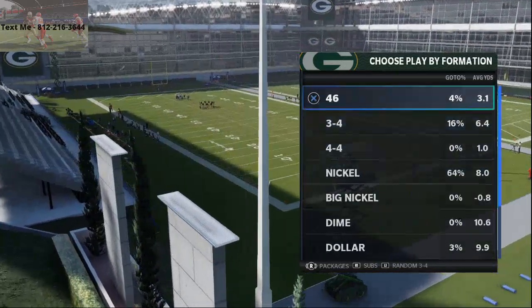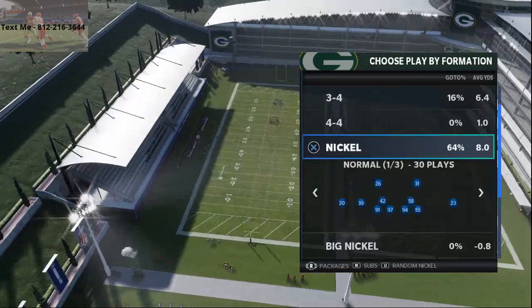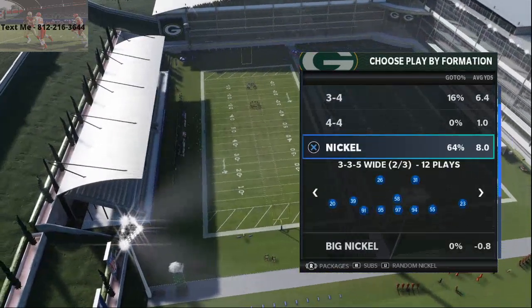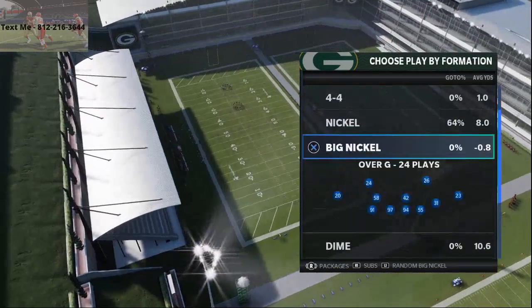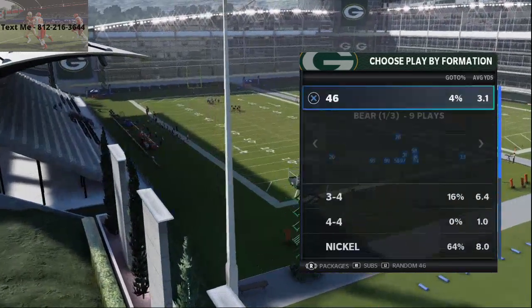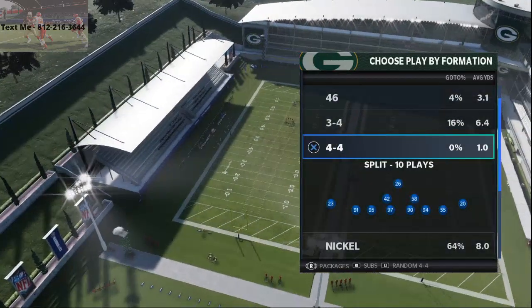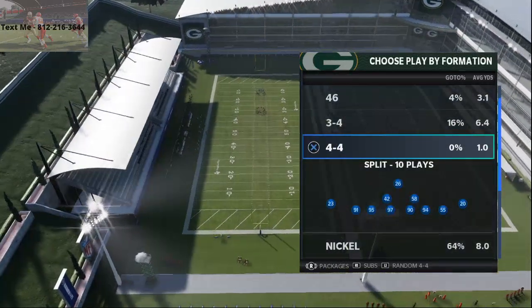In this defensive guide, we break down the 46 bear, the 3-4 bear, the nickel normal 3-3-5 and 3-3-5 wide. We also break down the big nickel over G, the dime normal, the dollar 3-2-6, as well as the 46 normal, the 46 bear under, and the 4-4. So we're going to break down the entire 46 playbook for you guys.